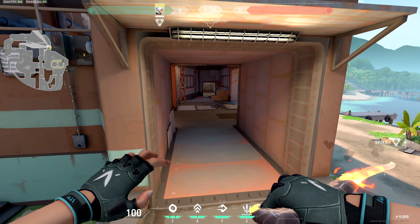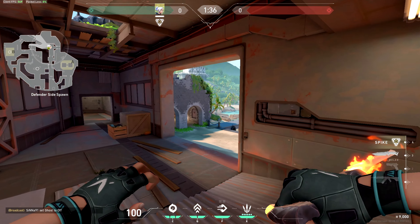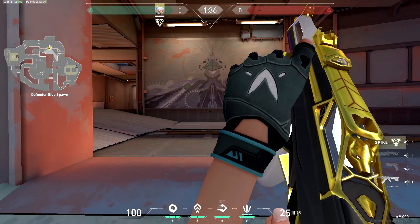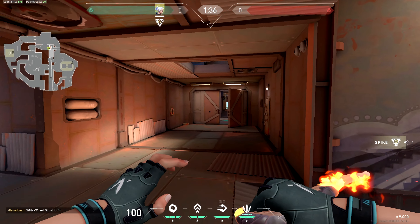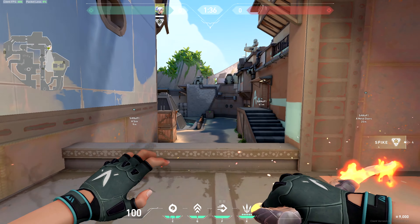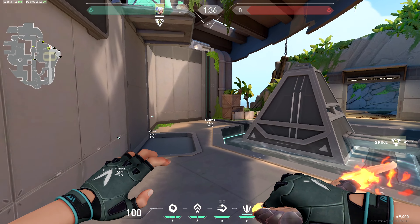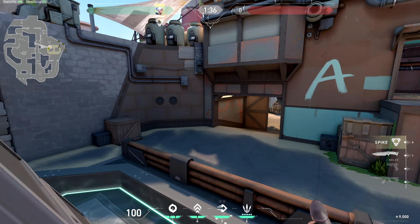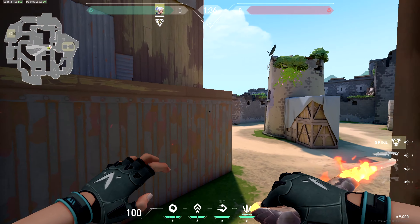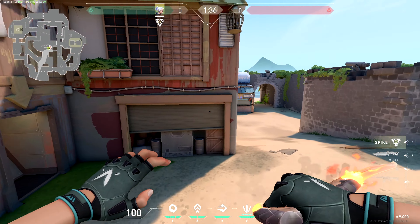That's pretty much it for A site. There's also Bridge, which connects to A Halls. From CT side, you can do a quick split — a few people go A Halls, people go Bridge, and they can hold from Bridge or go into A site watching the backside. This right here is Backside. There's also Wooden Doors here at mid, so there are several ways to actually enter A — you can go through mid.